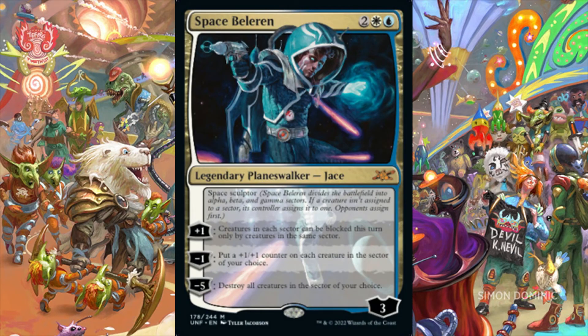Space Baleran is a planeswalker that enters the battlefield with 3 loyalty counters for 2 and 1 Azorius colors. Space Baleran has Space Sculptor, which means he divides the battlefield into Alpha, Beta, and Gamma sectors. If a creature isn't assigned to a sector, its controller assigns it to one, and opponents get to assign their creatures first. We can plus-one Space Baleran to make creatures in each sector only able to block creatures from that sector until end of turn. We can minus-one Space Baleran to put a plus-one, plus-one counter on each creature in the sector of our choice. Lastly, we can minus-five Space Baleran to destroy all creatures in the sector of our choice. By manipulating and spot-removing opponents' creatures from our preferred sector, we should be able to manage the game on our path to victory via combat. Combat-focused decks with white and blue will love what Space Baleran can do for them.